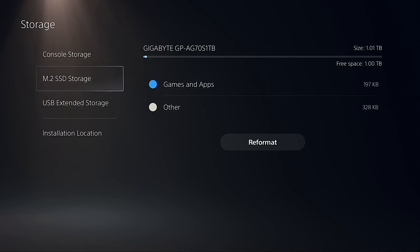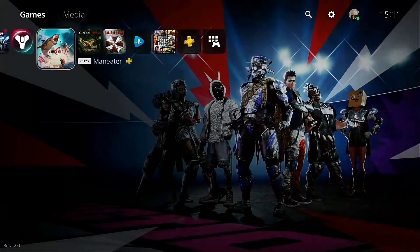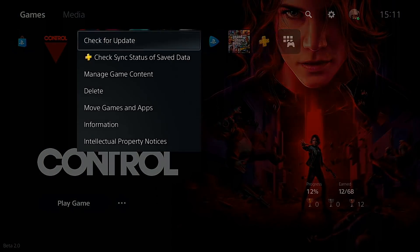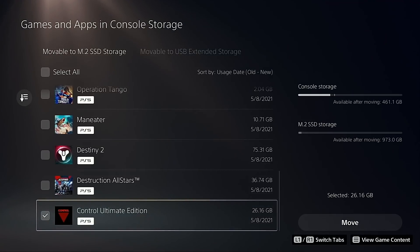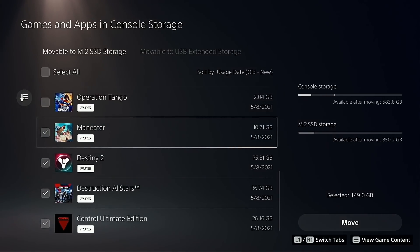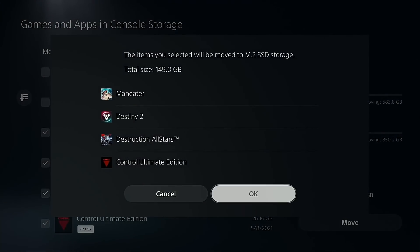There's nothing on that drive yet, and we're going to change that shortly. The first thing we want to do is move all four games over to the M.2 NVMe so we can compare them against the same four games loading from console storage recorded earlier. We select all four — Control, Destruction All-Stars, Destiny 2, and Maneater — all PS5 titles, and move them over.